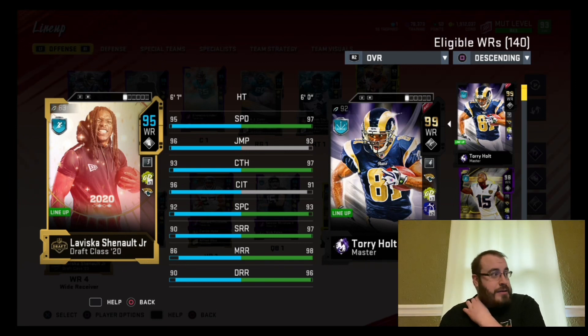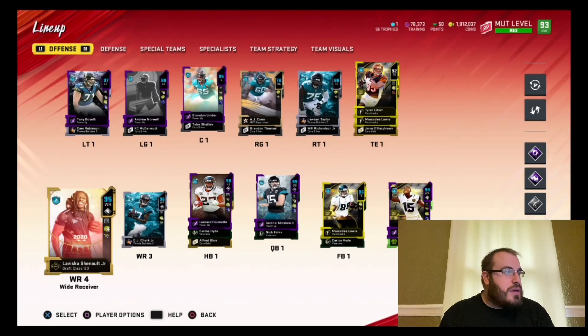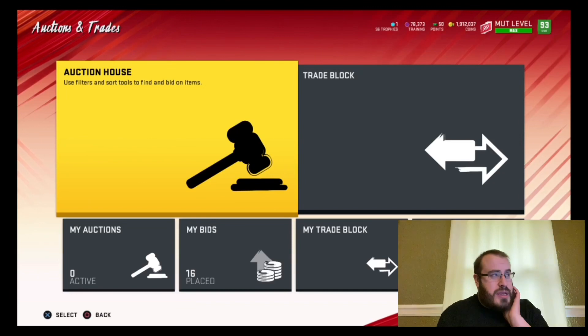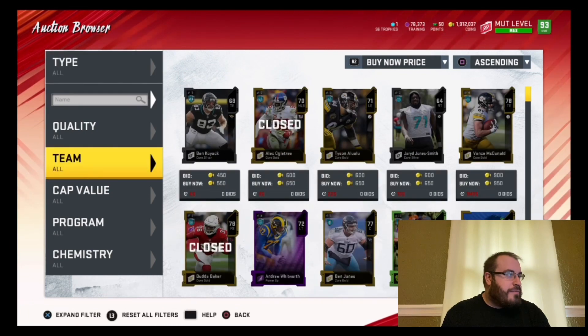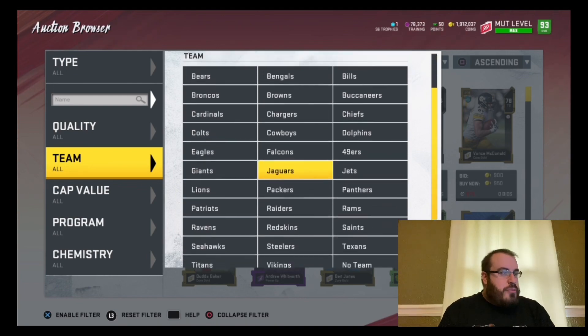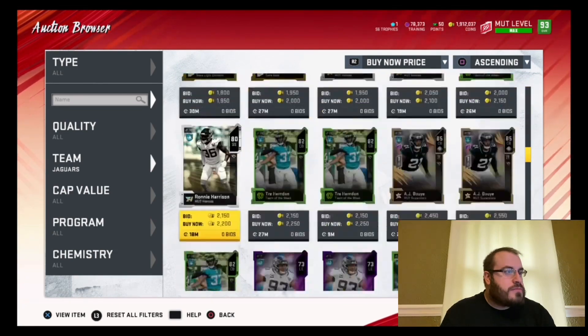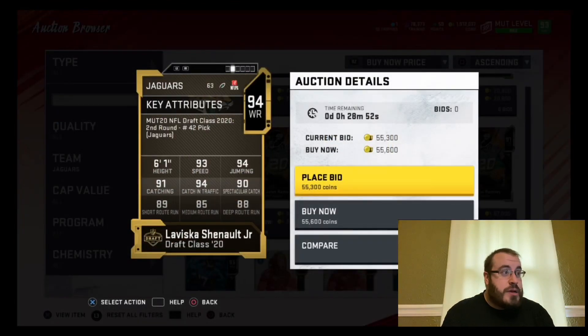He doesn't look too bad of a player. I wish he was a little bit faster with the Jags cams and everything. I can't remember what his base speed is — I think his base speed is like 92. I believe it's 92 speed as his base, so with all the Jags cams that would be like a three-point boost there. There he is — 93 speed. So he got a plus two speed boost with the Jags cams.